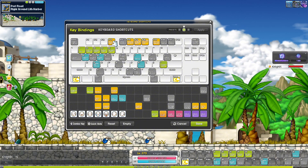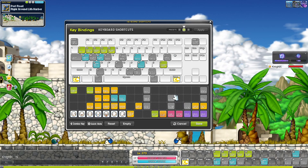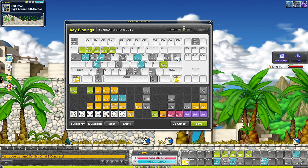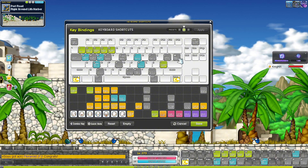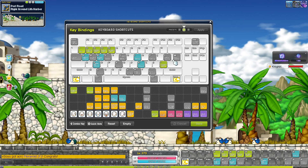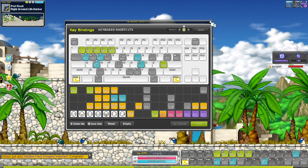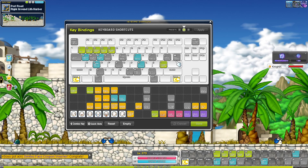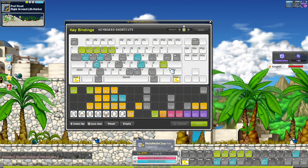Remove all the F key assignments in the new layout — we don't need those there. For the key bindings shortcut itself, I like to keep it where original MapleStory had it: the backslash key right above Enter. If I save and press that key, it opens up my keyboard shortcuts. That's where original MapleStory had it — a very convenient spot.